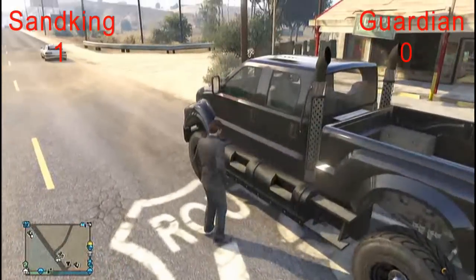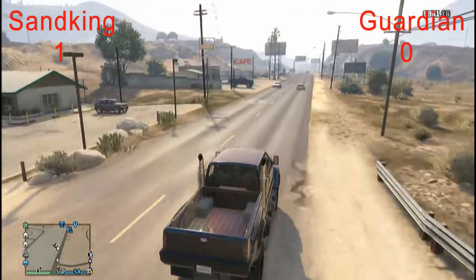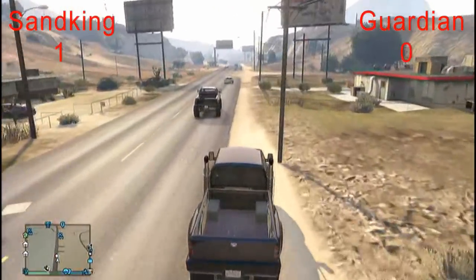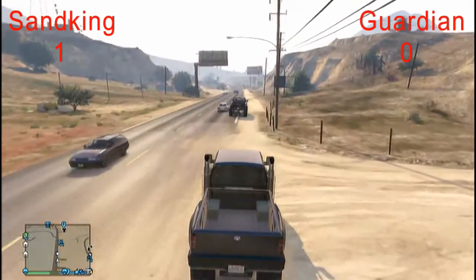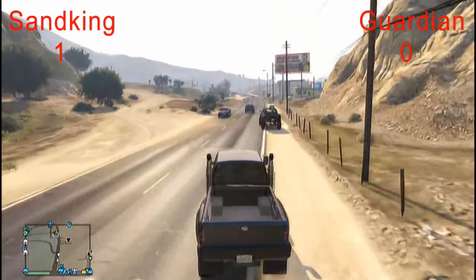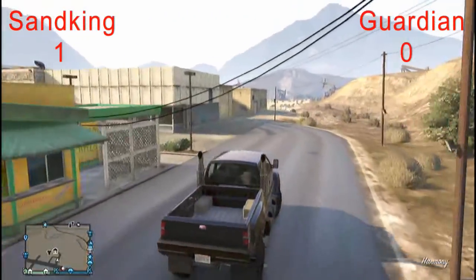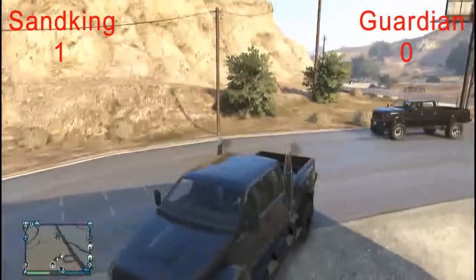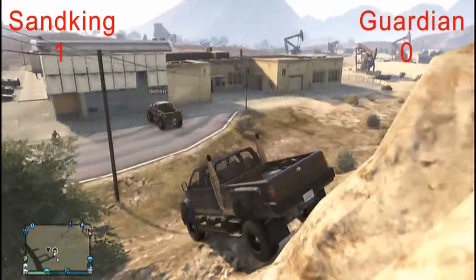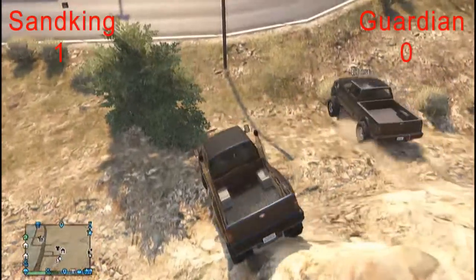We're going to do it the same way we did with the Mustangs and the Corvette — ramming against the wall and then checking how much it costs to repair. We're not basing it off how it looks, we're basing it on repair cost. So we're going to make sure the truck is not damaged, ram it into a building, and see how much it costs. Starting from up here — three, two, one, go.